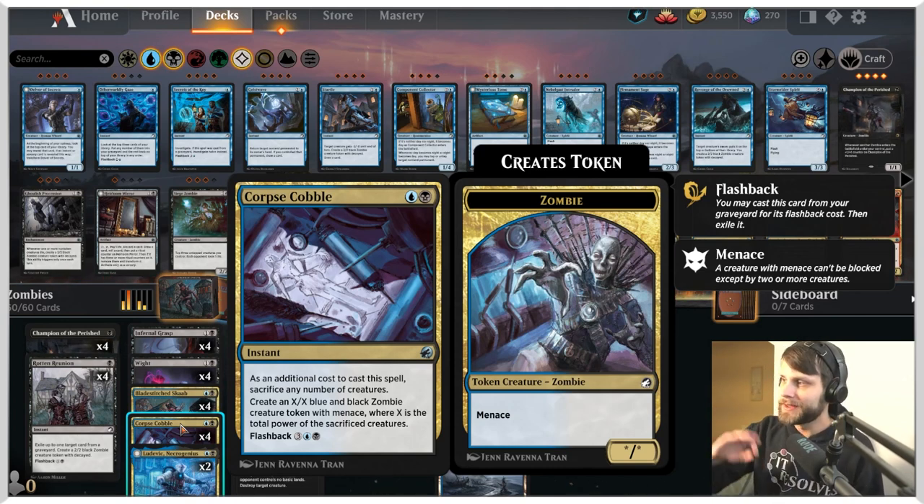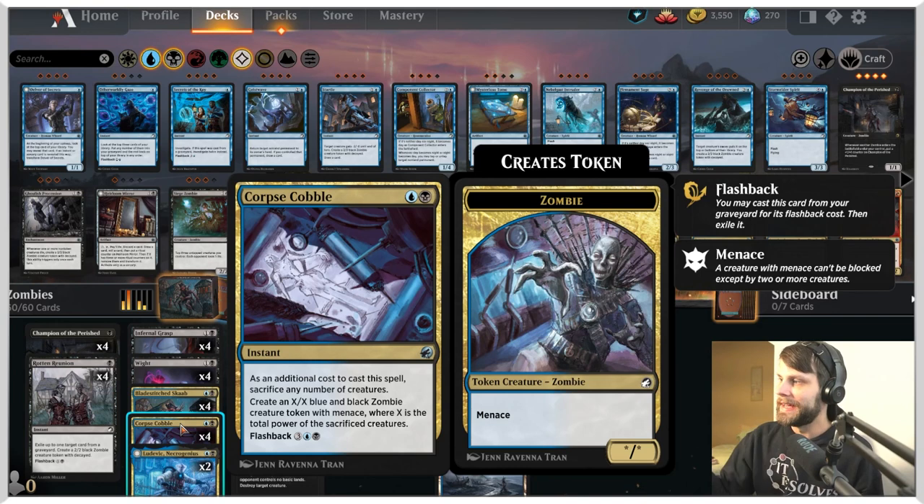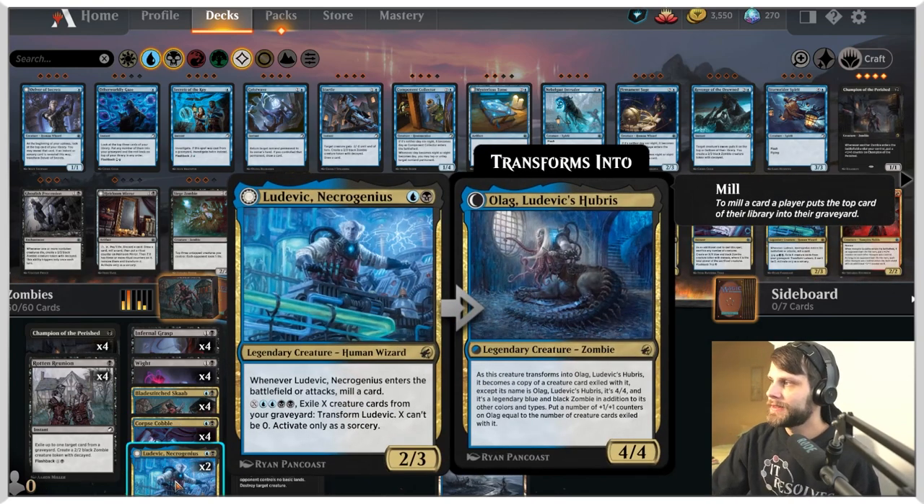Corpse Cobble essentially lets you say 'you're gonna try and remove my thing? Not today — we'll sacrifice it instead and get a creature in response that also has Menace.' You sacrifice as many creatures as you'd like, even your whole board, and get a really powerful creature in response. It's instant speed so we can do it on the opponent's turn, and it has Flashback for five mana — expensive but manageable.